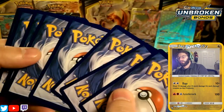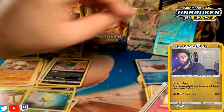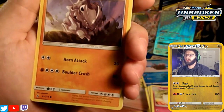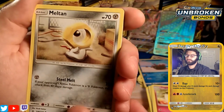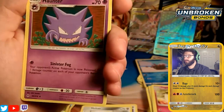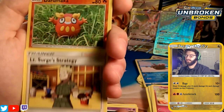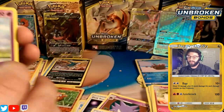Energy guess is fairy... it's dark — that's what will be played in the pre-release deck. We start with a Spritzy, a Dodrio, a Rhydon as a racer, a Meltan, a Sableye, a Dusk Stone, a Haunter, a Lieutenant Surge's Strategy, a Darumaka, and our rare in the pack is a Mismagius.